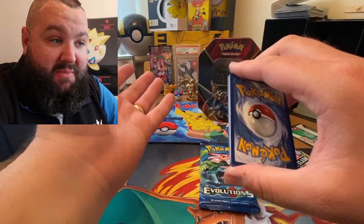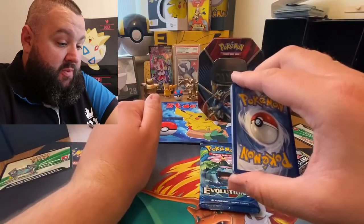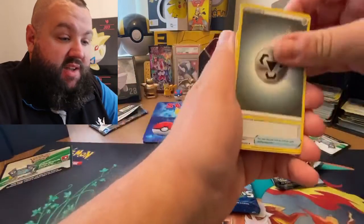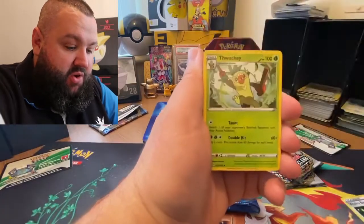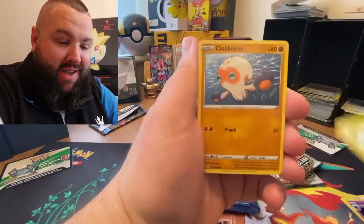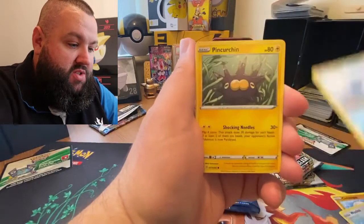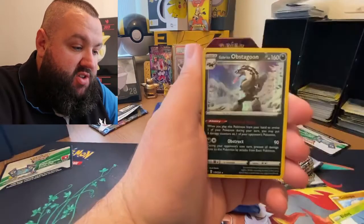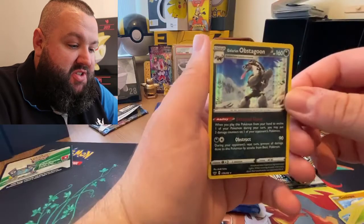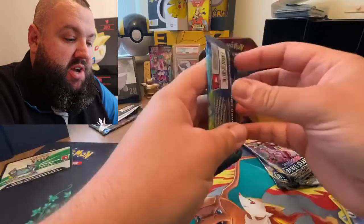I'm usually right, I can be wrong. If it's sidekick I probably thought it would have been sidekick. Three, two, one - steel type energy. We've got a Vitality Band, Haunter, Thwacky, Clobbopus, Wailulu, Sobble, Pincurchin, Blipbug, a Switch trainer, reverse holo, and a Galarian Obstagoon holographic which I'm pretty sure I've already got if I'm honest. Not too shabby.